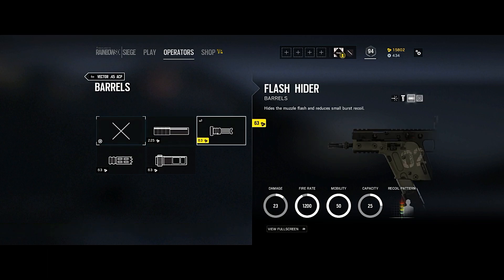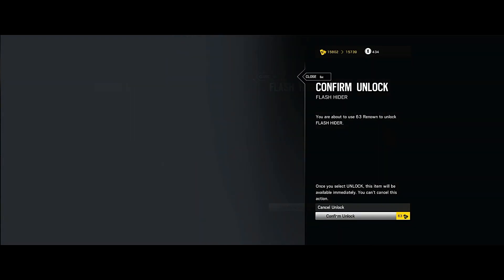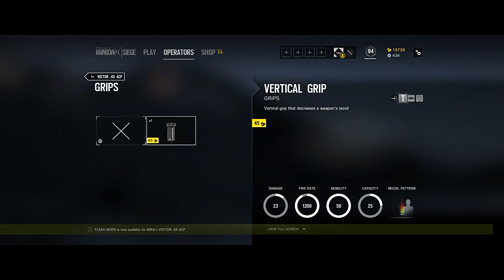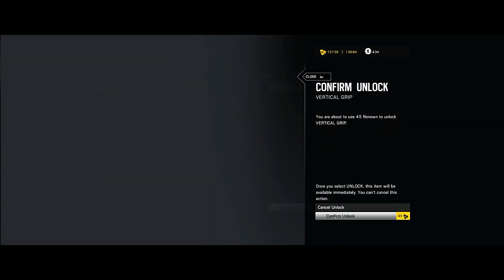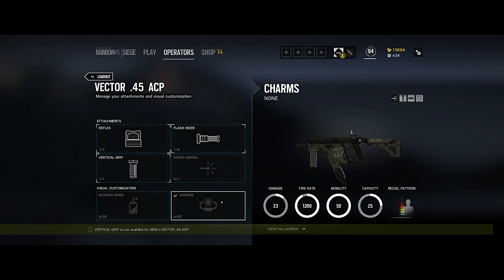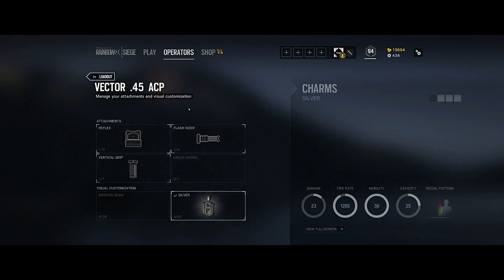For the barrel we'll go with the flash hider — burst control on something like this would be super beneficial. For grips, there's only one option and it's for weapon recoil, so we will definitely be buying that. And of course the six sight has to be on there — there's no other way about it.